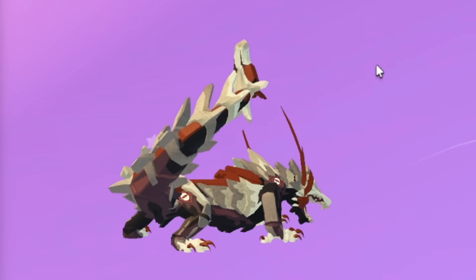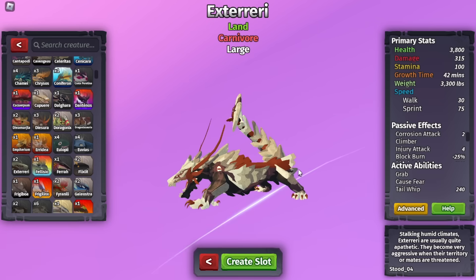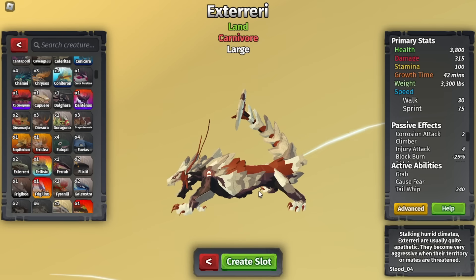Another fun little fact — I thought Xteri was based off of a crocodile. Its old model really looked like a crocodile. But yeah, it's based off of a Komodo dragon, actually. Now I can kind of see it, but before the update it really did not look like a lizard.